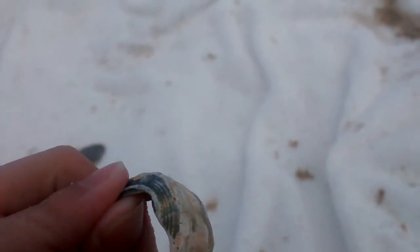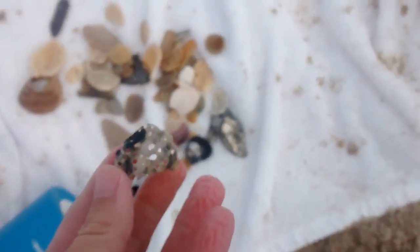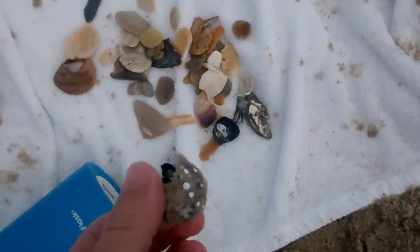We have some really cool shells here. This one's pretty cool — it looks like a shark tube. Let's show that one. Where did we find that? I think Elliot found that one. Elliot has been a big help in this.